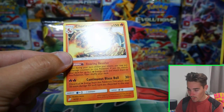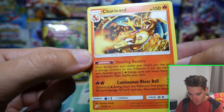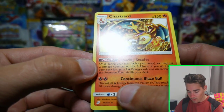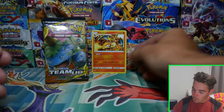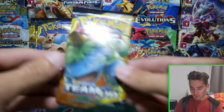A Charizard regular rare to finish off that pack. That looks awesome. Check that one out — it has Roaring Resolve and Continuous Blaze Ball. I'm going to have to put that one at the back because I didn't even know Charizard was in this set.